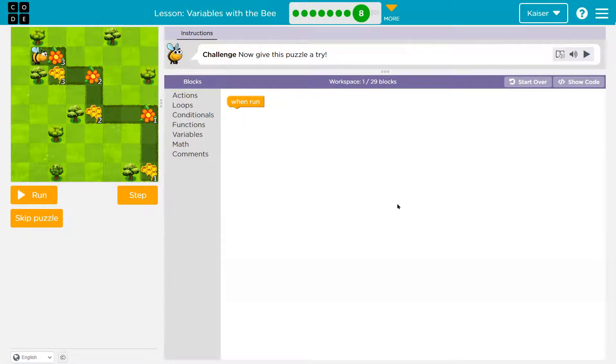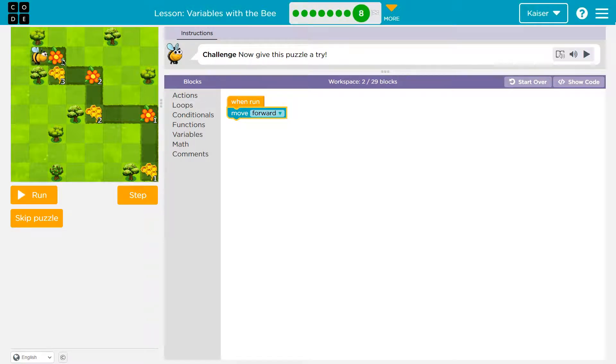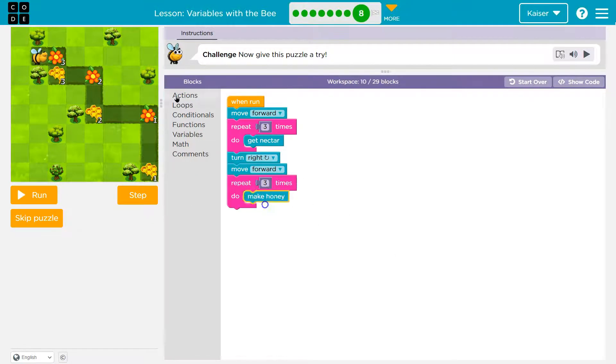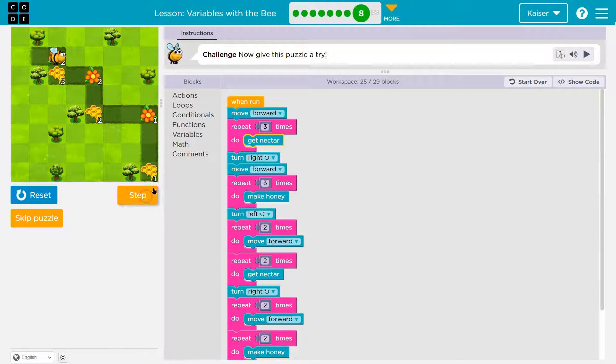Now give the challenge a try. This looks pretty similar. I'll start — it looks like I'll need to move forward. Then how many times am I going to want to collect? Looks like three times. So first I move forward, and now I've got to collect nectar three times — one, two, three — that's repeated, then it drops below and I'm going to turn right. Move forward, then three times I'm making honey, drops below, and I'll turn left.